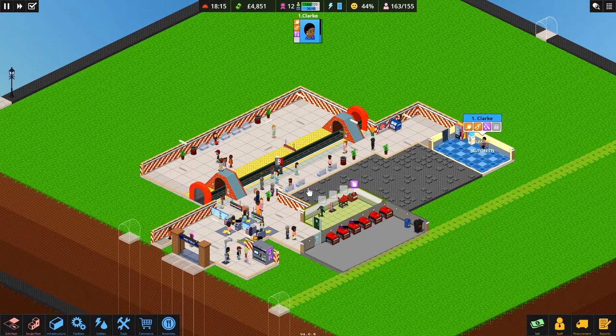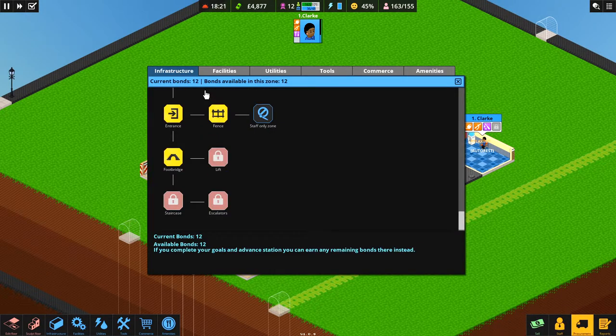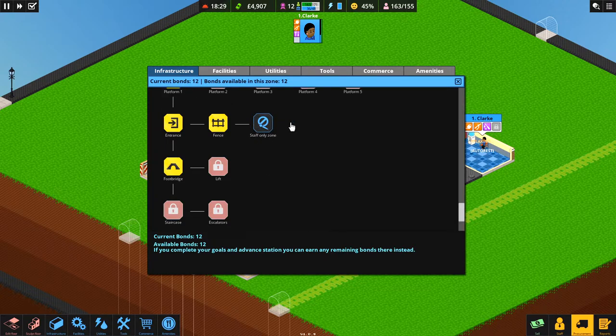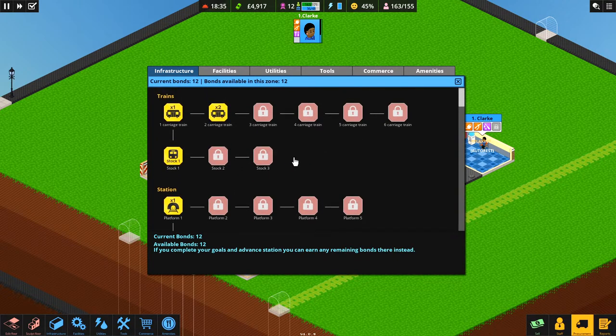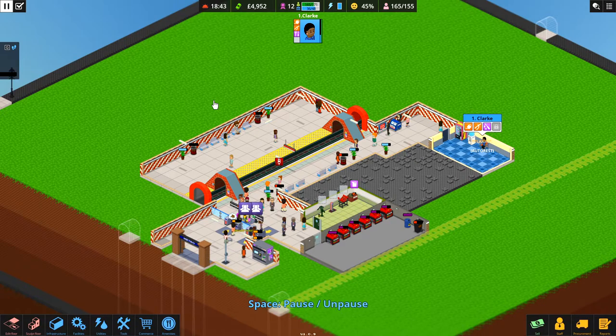Next episode we'll start the next part of the network and hopefully unlock more things — we should have plenty of bonds, currently at 12. We can make a staff-only section, so we'll make our next station bigger and better than this one. Thanks very much for joining me — I hope you like the game. Please leave a big thumbs up on the video, and if you know anything about this game or have any tips, put them in the comments below. See you guys in the next episode!